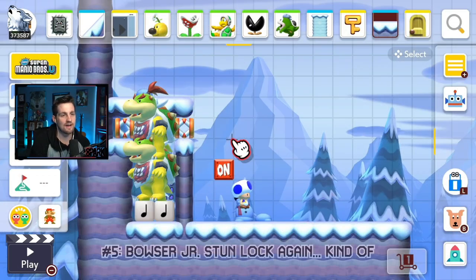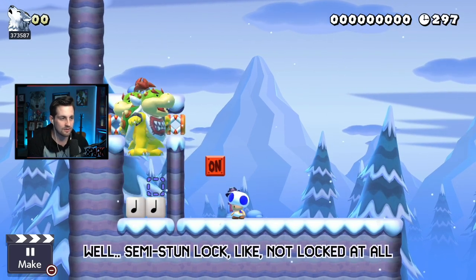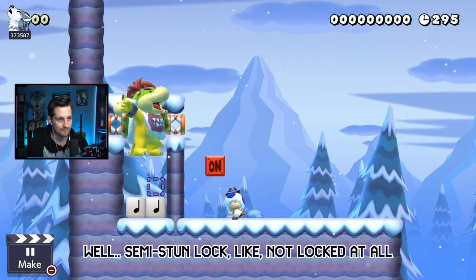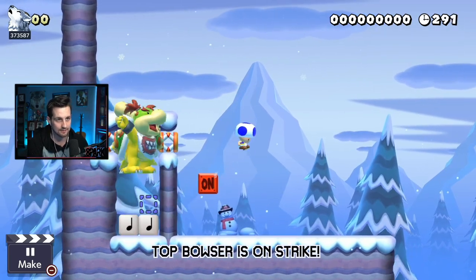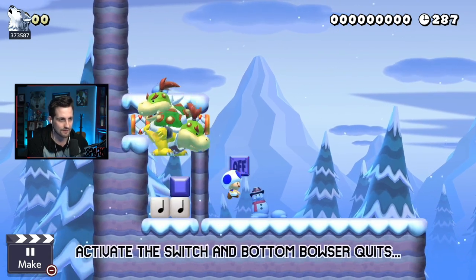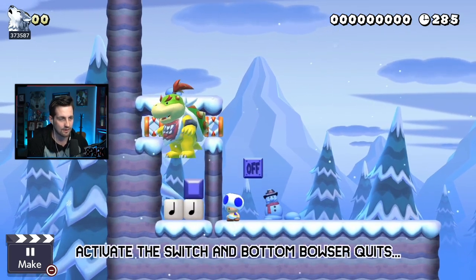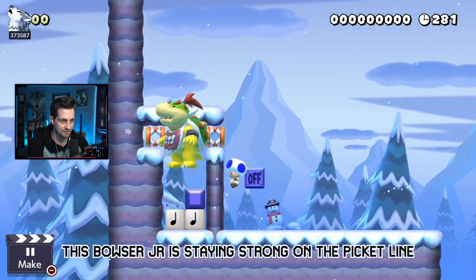Glitch number five: we return to this Bowser Jr. stun lock situation, but it won't actually stun lock us — it will hit us and we'll be able to jump out because there's a little bit of a gap. You'll see the top Bowser is doing nothing: he looks up when we're up there, he looks down when we're not. We can activate this on/off switch and he will just fly right off the map and die. And little Bowser Jr. is still doing nothing.